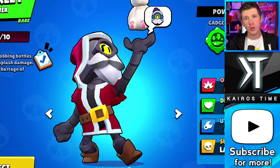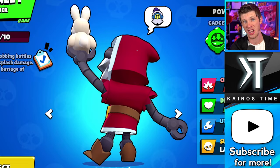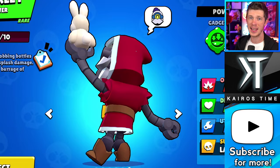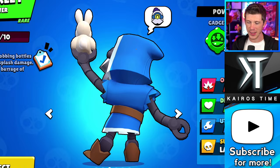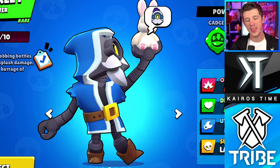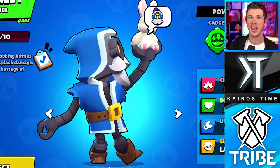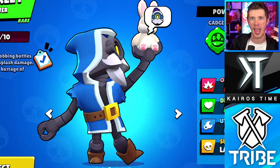Now let's rank the skins and pins from worst to best. Barley's worst skin in my opinion is Red Wizard Barley - it has cool flame attacks and looks a bit like Santa Claus, but it essentially costs star points to get what Wizard Barley gives for free. Next is Wizard Barley, which is actually really cool with unique flame particle effects and the ability to unlock the brawler itself for new players via Supercell ID. However, it's become so common it's almost boring to see.